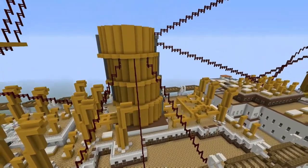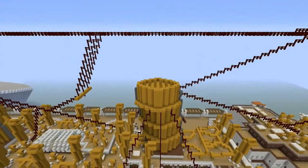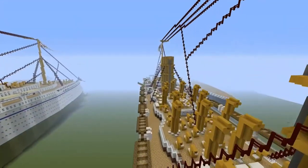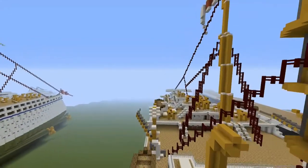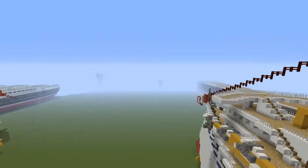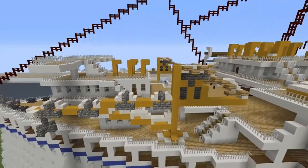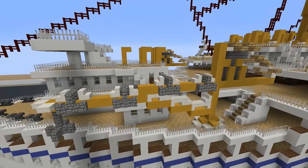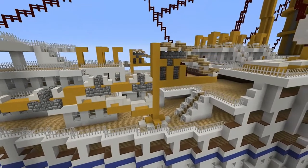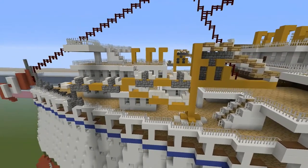Overall, this ship is absolutely gorgeous — I can't say that she's not. Let's take a glance over towards the back. Some great designs on the gantry cranes as well. Let's show you the first set of gantry cranes. We put this together from our heads, and I've got to give praise to Ryan for coming up with the designs for these, because personally, I wouldn't have a clue.